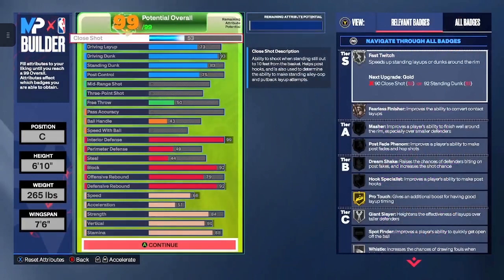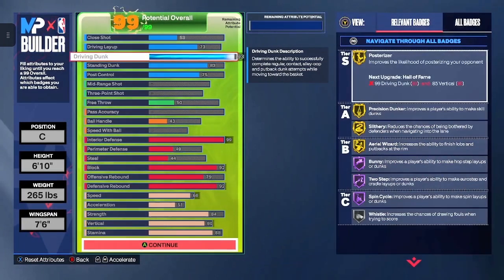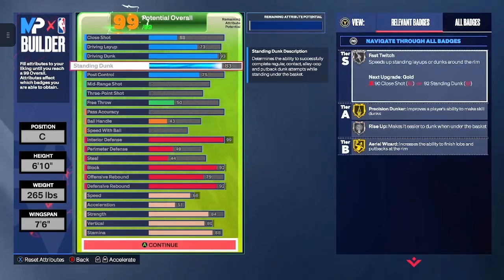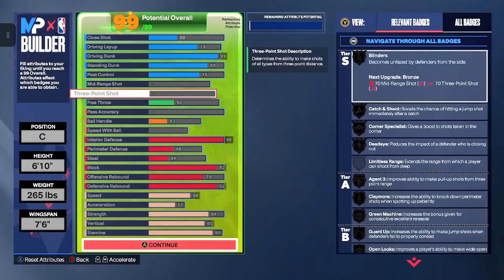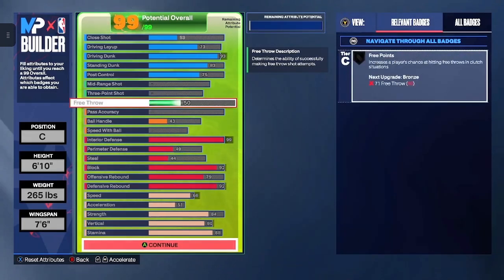For your close shot, we're going to put that up to a 53. Driving layup is going to be a 73. Driving dunk will be a 93. Standing dunk is going to be 83. Post control we're going to have at 75. Don't worry about your mid-range or the three-point shot. You're going to put your free throw at a 50.